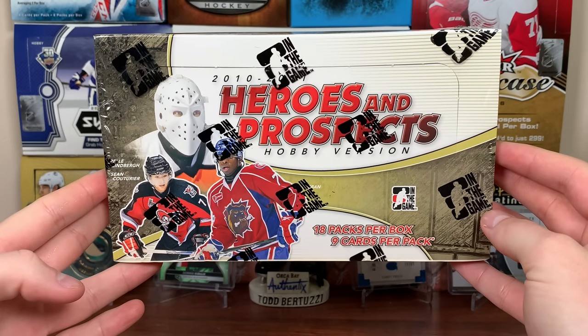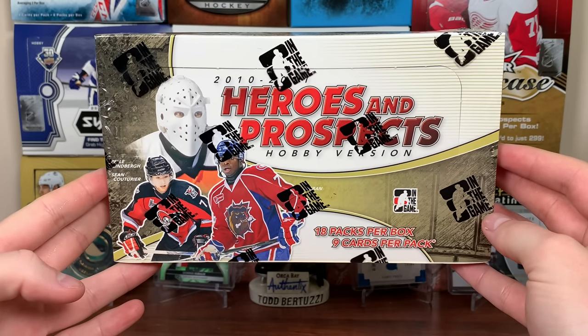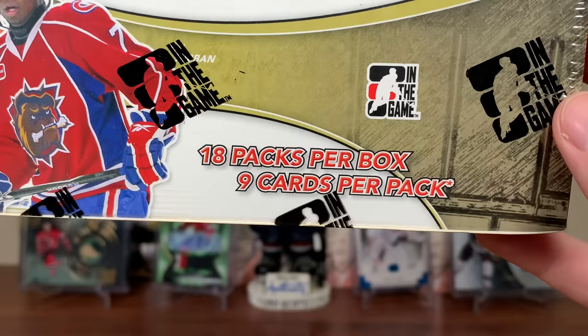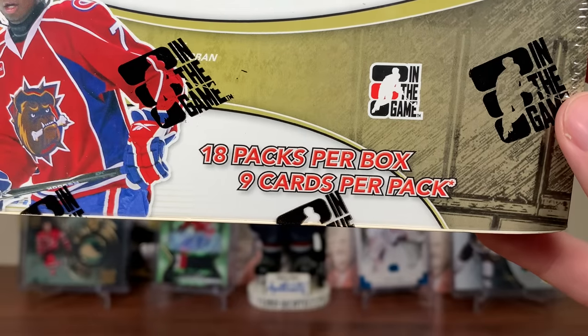Yeah, it's Zeri11 here. And today, the hobby box of 2010-2011 In The Game Heroes and Prospects. Here's the prospects. 18 packs per box, 9 cards per pack.